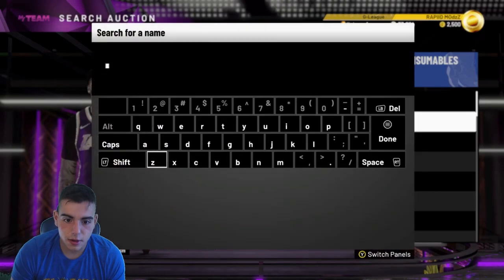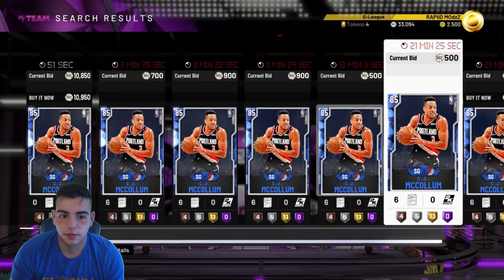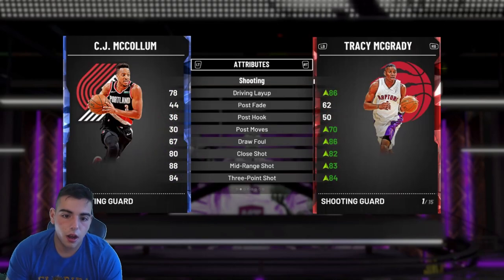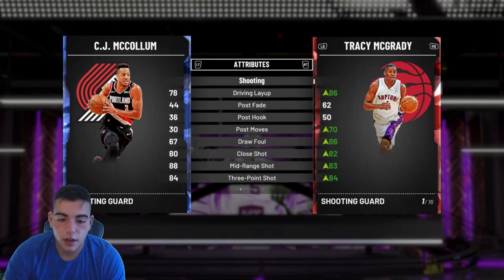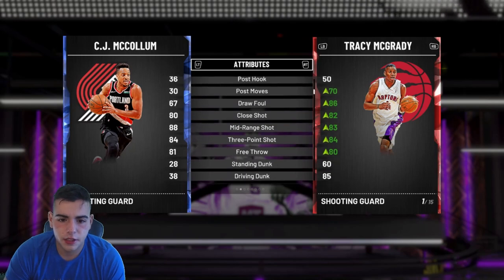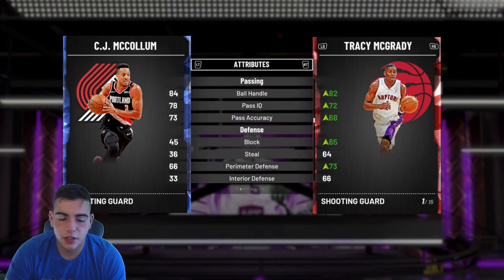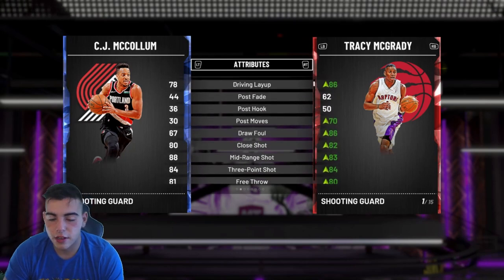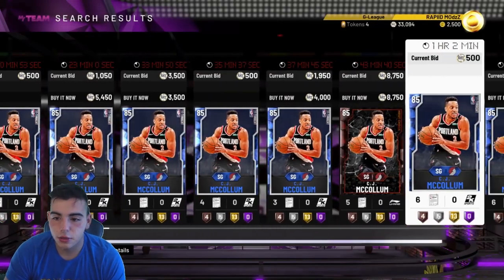Next up, let's check CJ McCollum's price. I want to see if he's budget because his stats are really good. He's super budget — very cheap. Highly recommend you guys get him. He has an 84 three, 86 mid-range, great layup. His stats are really good. Three-pointer and mid-range are great. Defense isn't the best — it's actually really bad — but his offense makes up for it. Very good budget card, I highly recommend you get him.